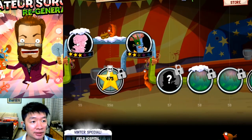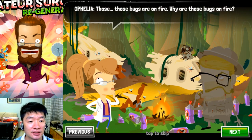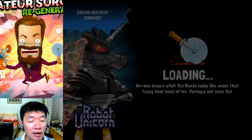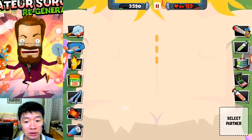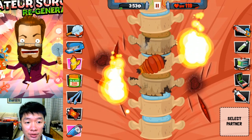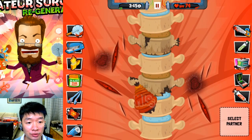Now the next patient will be this guy — bug might be Mike. Mike, what happened to you? Just as expected, there are so many sprays around. Now there are just too many bugs. Destroy the fire mosquito larvae — oh my goodness, it seems scary. How do I get rid of this?